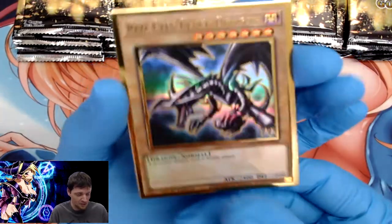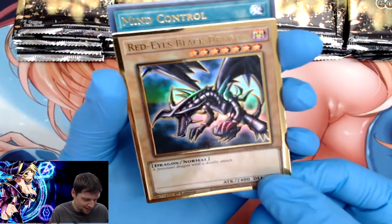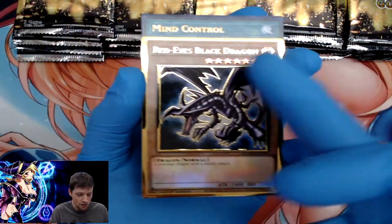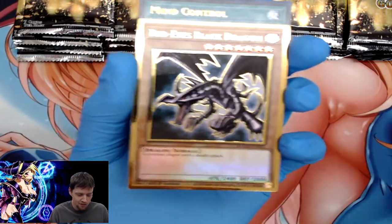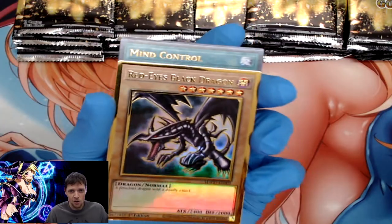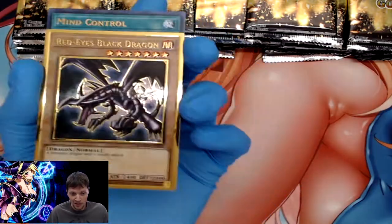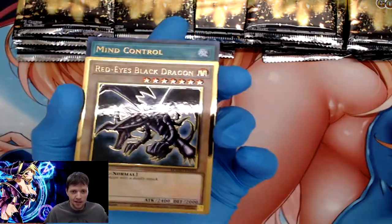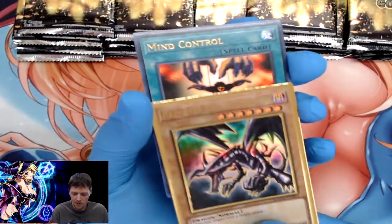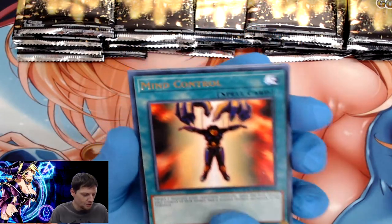This really takes me back to Starter Deck Joey. I love the way the gold infuses into the artwork — it's just gorgeous, it's beautiful. If you guys haven't gone out yet, definitely go get yourself a pack. You can go to your local Walmart — they sell them for 30 bucks, but what's five more dollars? These cards are worth it.